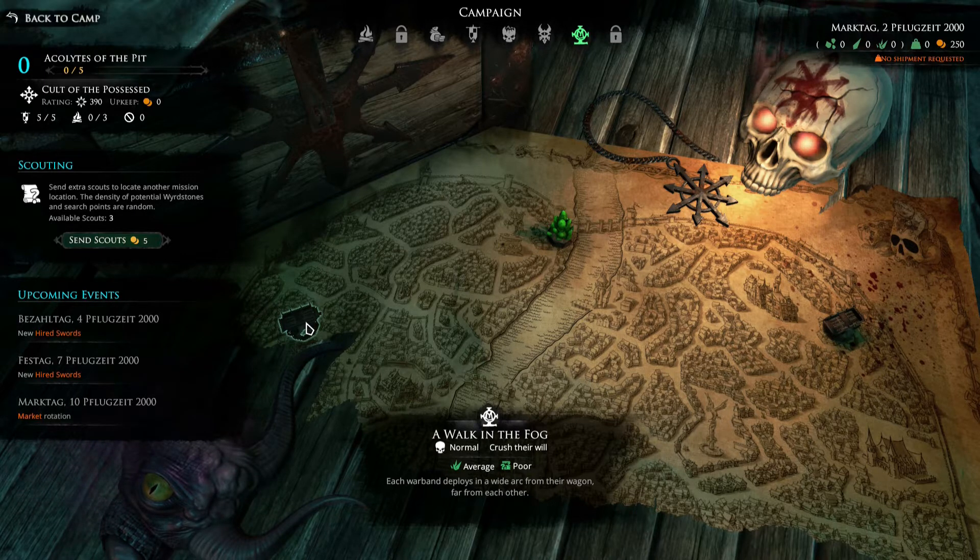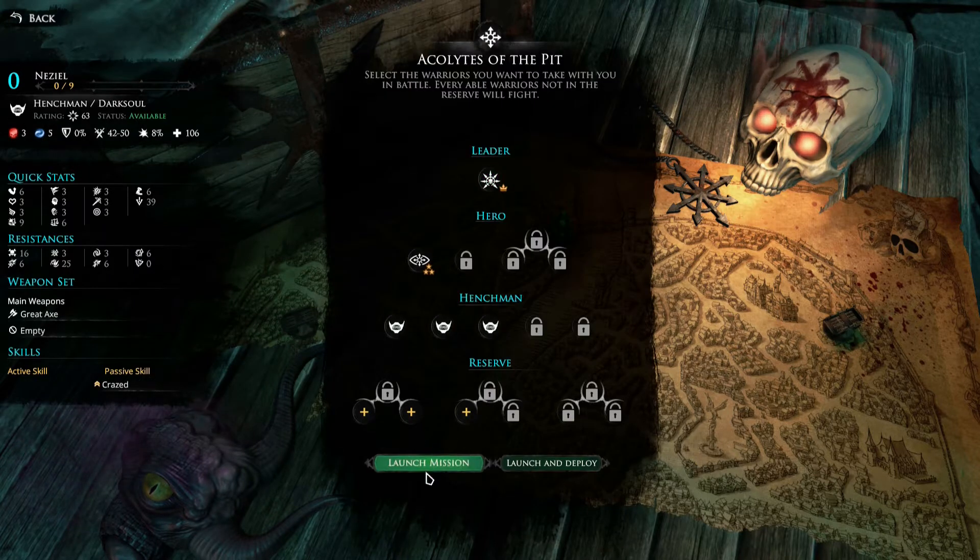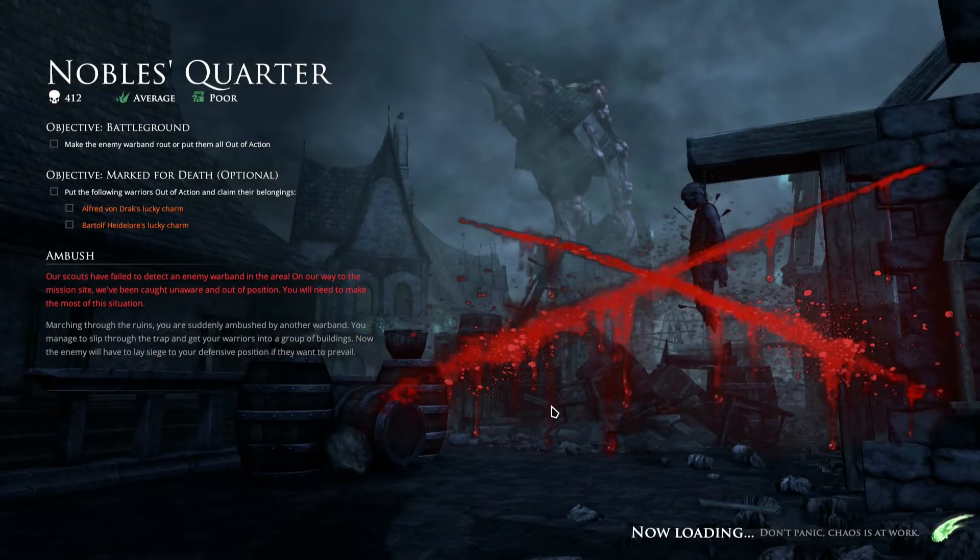Each warband deploys in a wide arc from their wagon, far from each other. That will give us time to bring everyone in for the launch mission — you can deploy your guys as well. Ambush! Our scouts have failed to detect an enemy warband in the area. On our way to the mission site we've been caught unaware and out of position. We'll need to make the most of the situation.